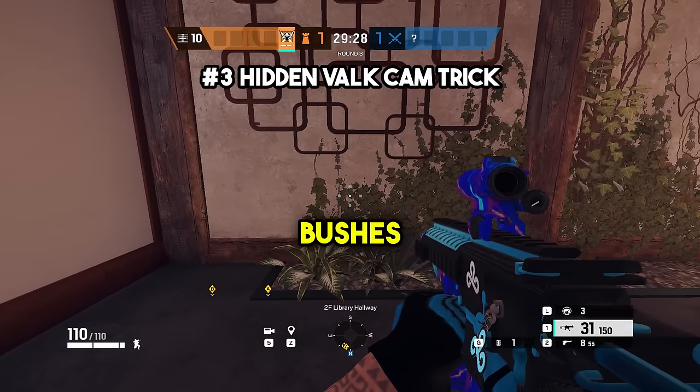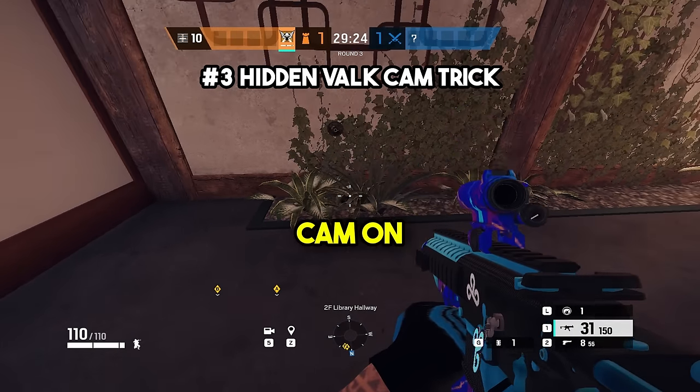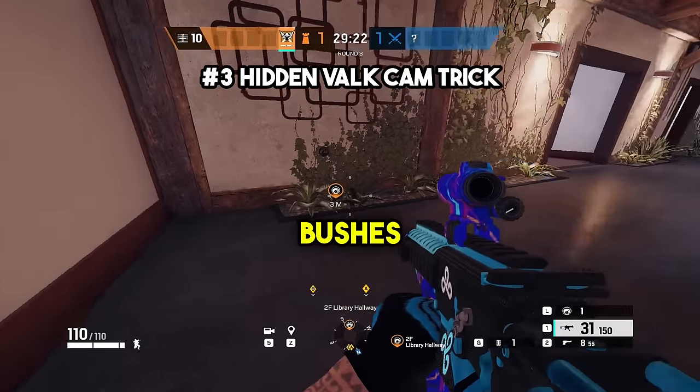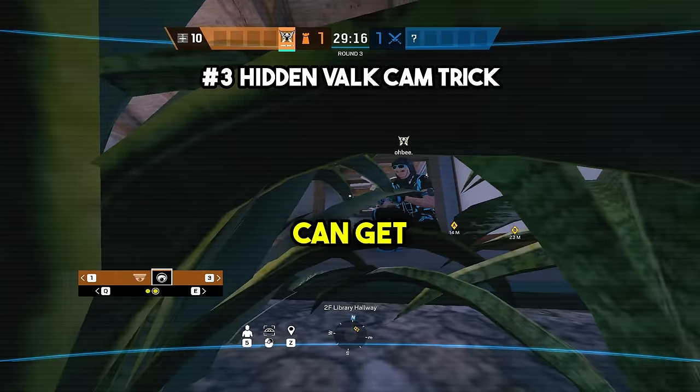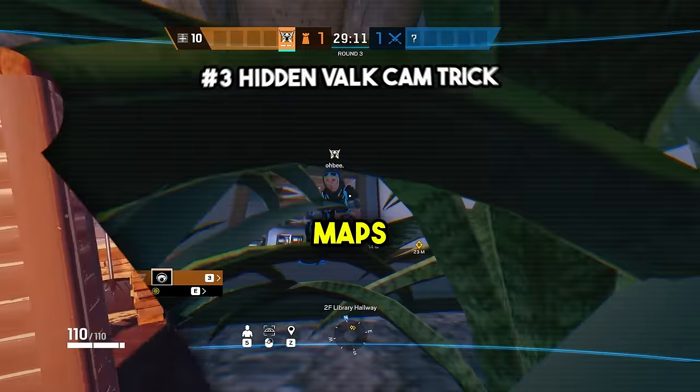Number three, you can hide bow cams inside bushes on a few maps by placing a camera on the wall and then throwing a second cam on top of it so it falls inside the bushes. Defenders will never be able to see these and you can get useful information out of it. Unfortunately, this only works for the smaller plants and not the taller ones.